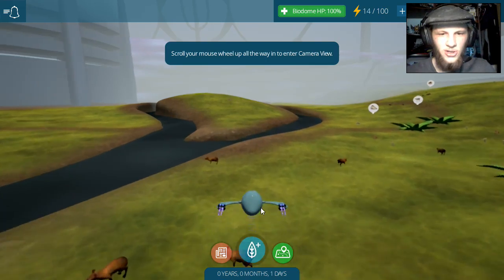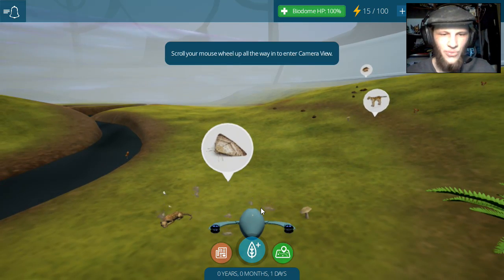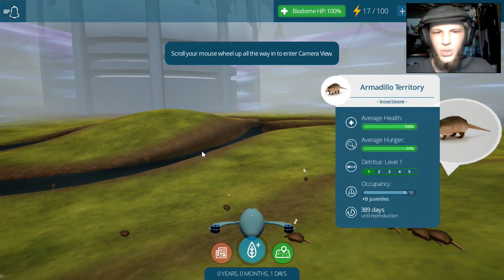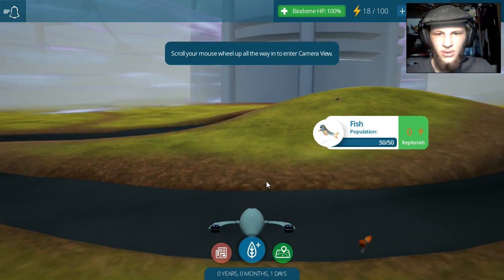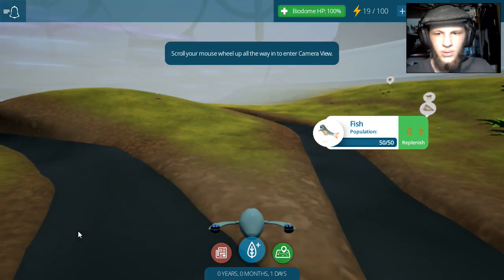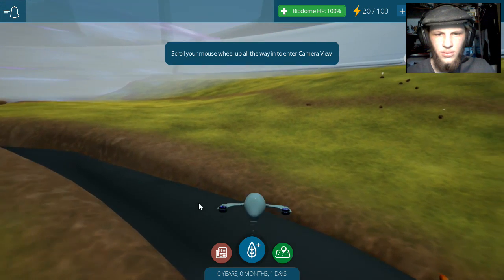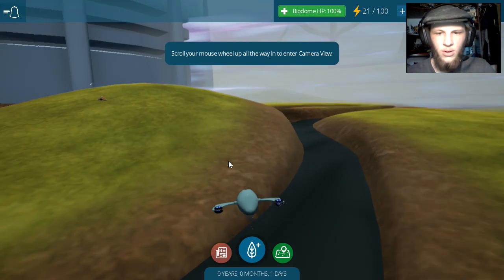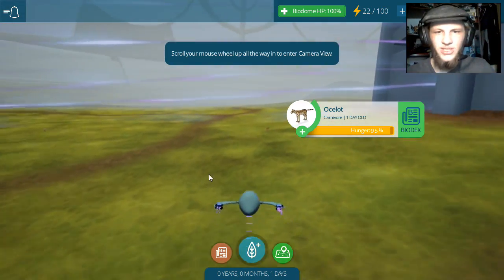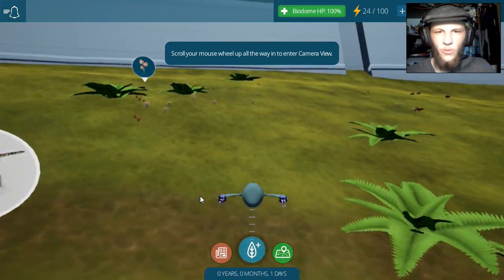Look how freaking cute they are. Oh, I thought one of the moths were sleeping, then I realized there's an ocelot sleeping in the middle of all of them. We have fish? Well, that's news to me. Didn't know we had fish. One of the ocelots made it all the way out here. Holy crap. He's stranded on an island. He doesn't even have a volleyball with him named Wilson.